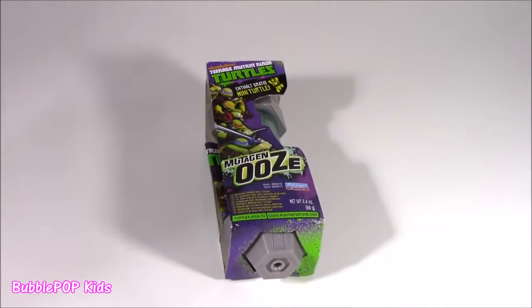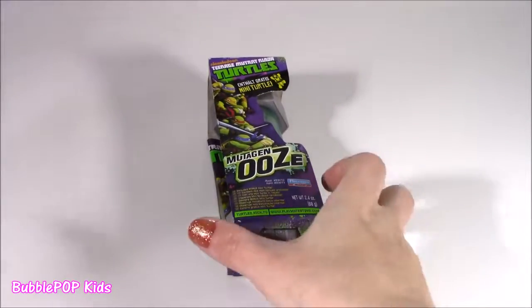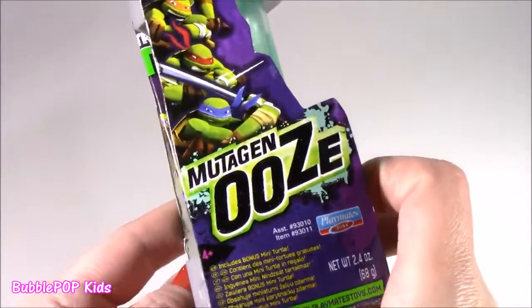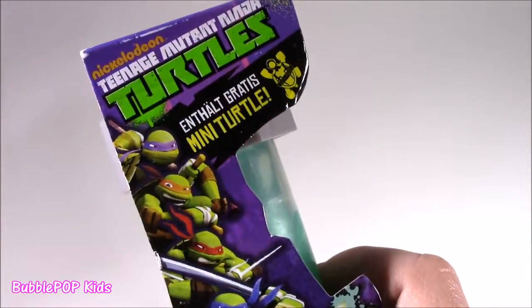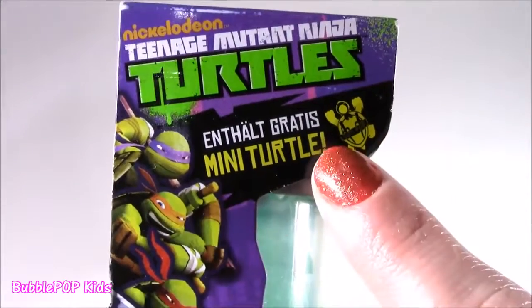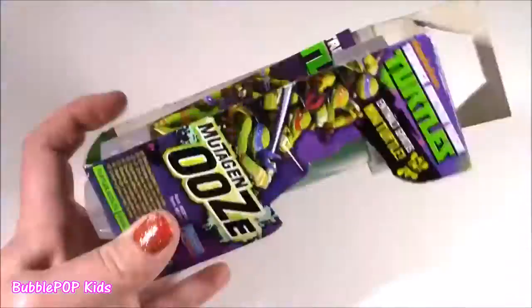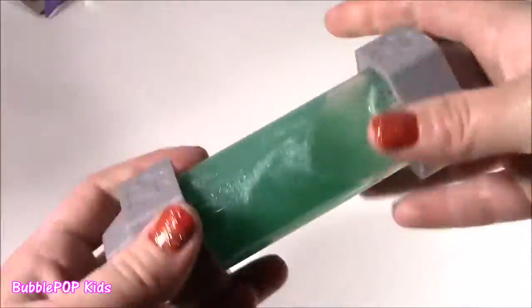All right, I'm a little bubble teenies. I used to call you my bubble pops — bubble teenies is a little cuter. We have to look at the mutagen ooze. We get all the turtles on there. It's like an Enthalp Gratis mini turtle. So confusing. Okay, we are doing this — we are getting the Enthalp Gratis pronto. See what it is.